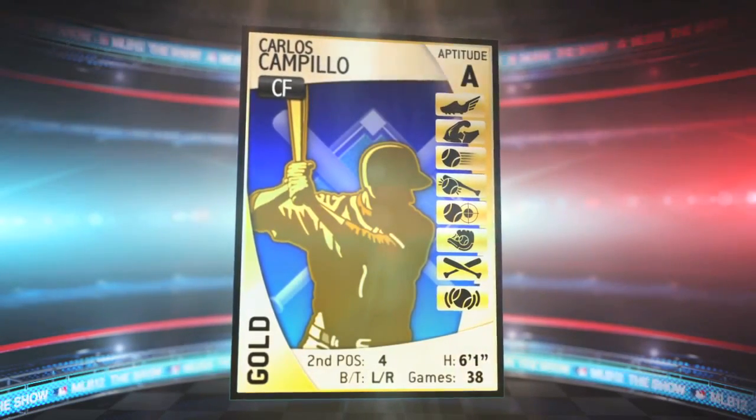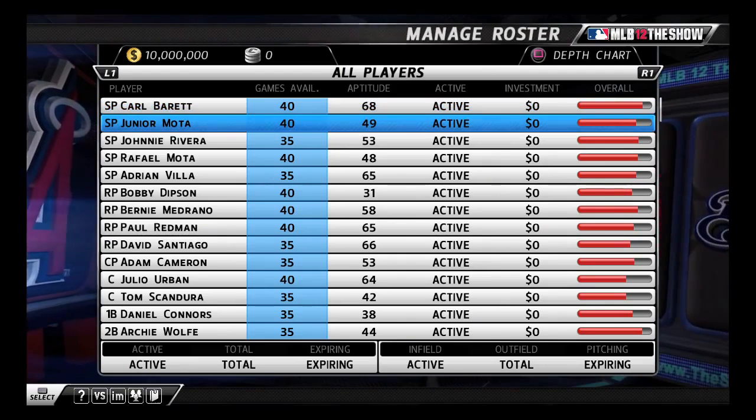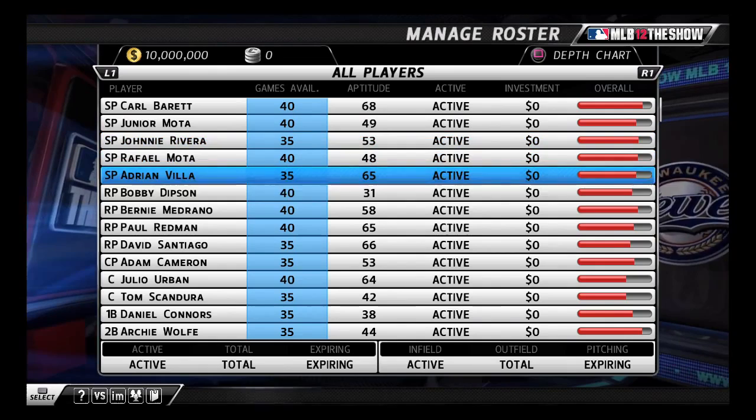The higher the player's aptitude value, the more cost-effective he is to train. Spend your budget wisely to train your players and develop your roster.